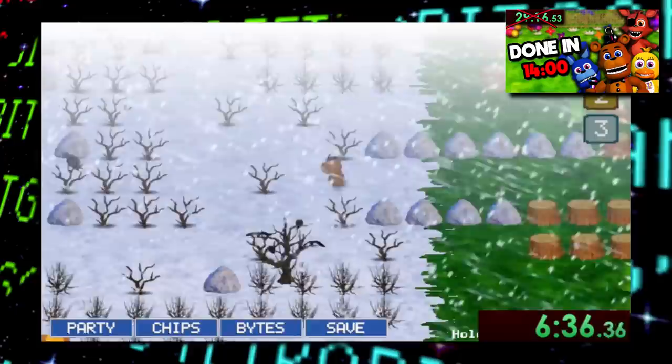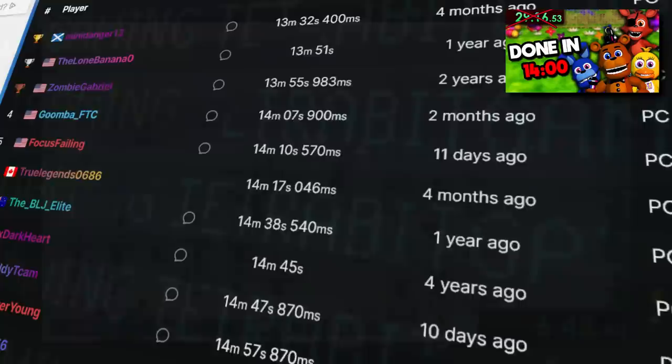FNAF World is a really cool game. About a year ago, I made a video going over one of the fastest FNAF World speedruns where the game can be beaten in under 14 minutes. But today, we're going to be going through the 100% speedrun of the game: six endings, getting every single chip item in the game, as well as getting every animatronic in the update 2 Halloween area. Let's check it out.